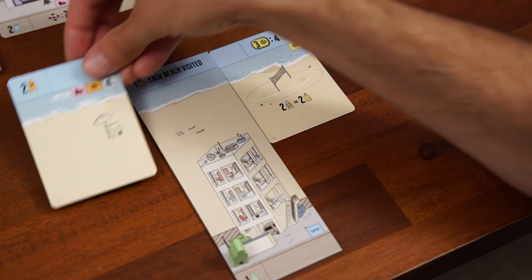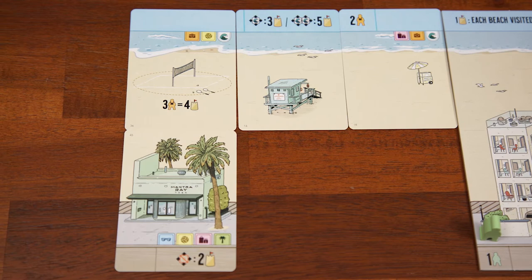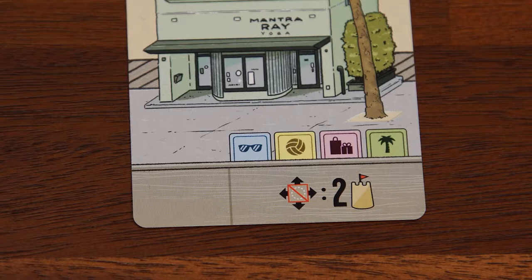When adding a card to your tableau, it must be placed adjacent to at least one previous card or your starting feature tile. You may leave gaps between cards in a row, as long as everything is connected somewhere. Now let's identify what everything actually means on these cards.